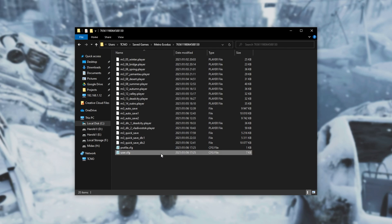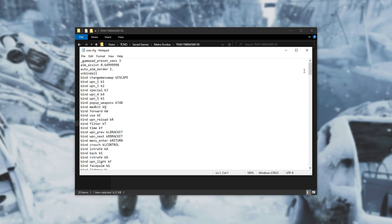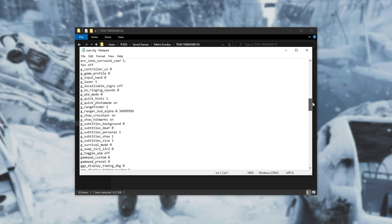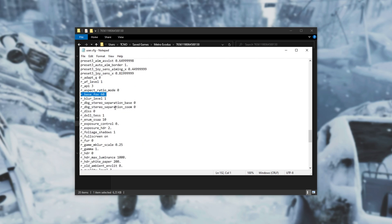What we're looking for is user.cfg. You can simply double-click on it to open it with Notepad, or you can open it with something like Notepad++ if you'd like. Scrolling past all of these keybinds, we get to the section down here. What we're looking for to change the field of view is simply r_base_fov 60. — that is the default.